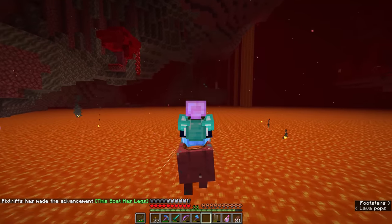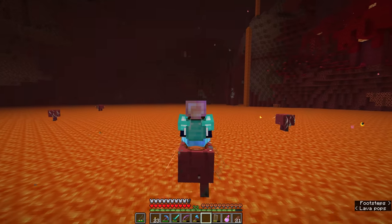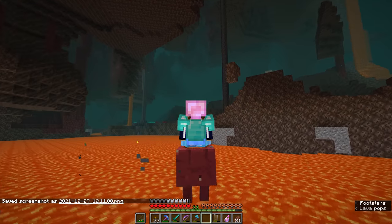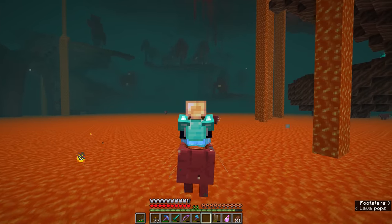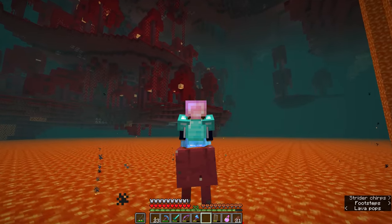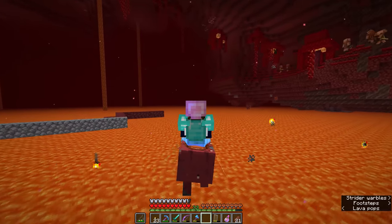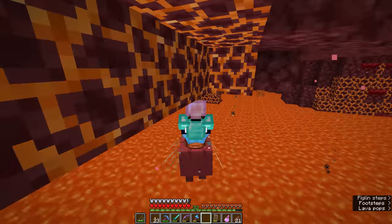If we right-click we can giddy up the strider a little way, and we'll get the 'this boat has legs' advancement for riding a strider using a warped fungus. This is a really effective way of looking for structures and other biomes in the nether — we are already walking into a soul sand valley. It's good to know this is here and we can probably take the coordinates so we know where it is for future exploration. As we wander back, you'll see the fog in the surroundings changes from this eerie blue to a slightly more comforting red as we get back into the crimson forest.